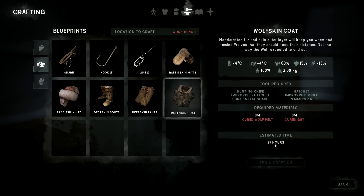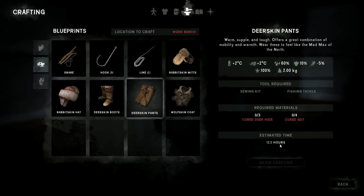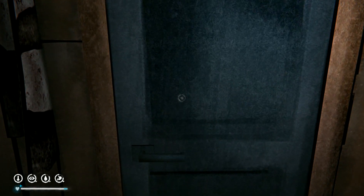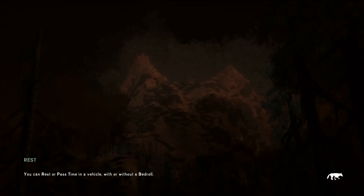Wolf skin coat - four wolf skins and four cured gut, estimated time 25 hours. It was 37 something hours before, so whether it's because we improved our crafting or they just reduced it as a requirement, it's down to 25 hours. We've also got the deerskin pants that we want to make as well, but we're not going to worry about those right now.